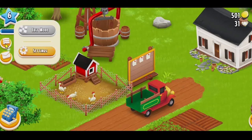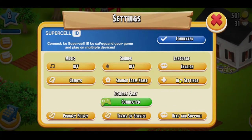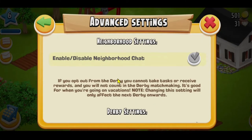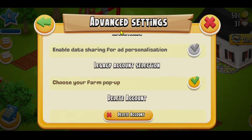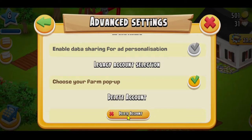From your farm, in order to delete your account, tap on the menu icon at the top left corner and then click on Settings. From the Settings page, simply click on Advanced Settings, and you will find various different options. Scroll down all the way until the end and you will find the Delete Account section.